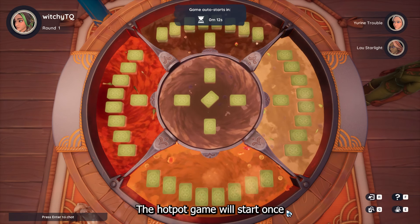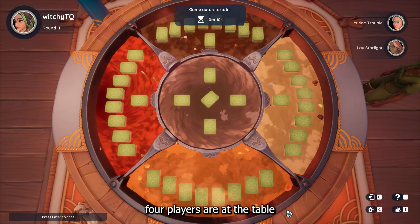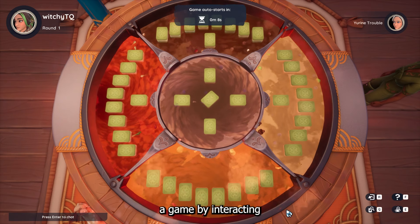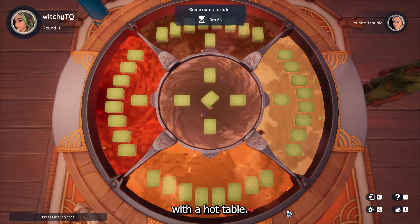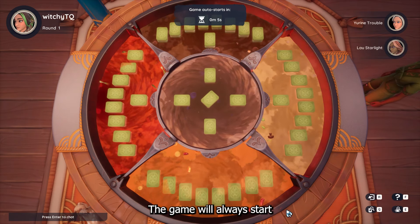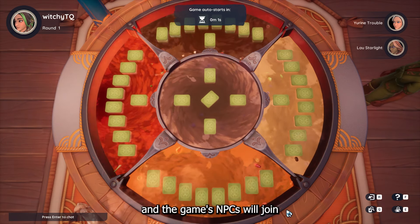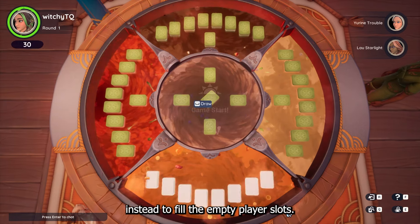The Hot Pot game will start once 4 players are at the table, or once the timer hits 0 after the first player initiates a game by interacting with a Hot Pot table. The game will always start regardless of the number of players, and NPCs will join instead to fill the empty player slots.